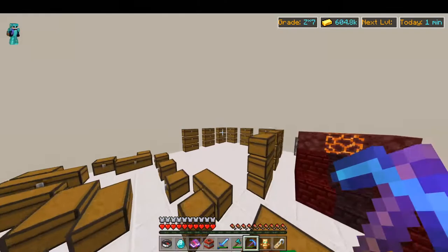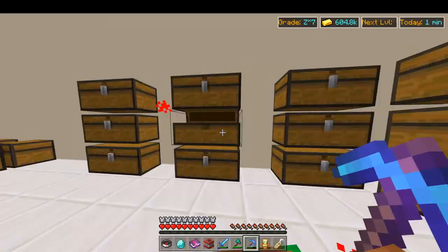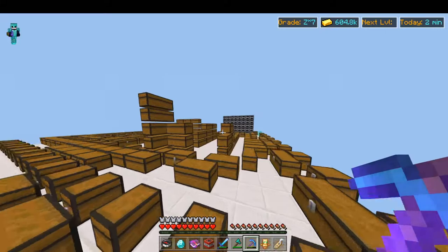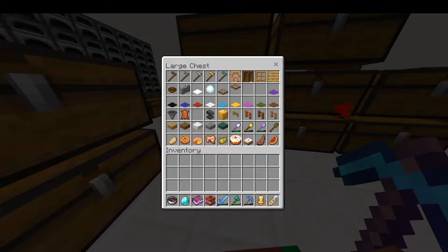We have some obsidian right here and we'll check out the rest of the obsidian — that's all of it. Now let's check into the main part of the video: this is the main rare item chest that I got, it's pretty amazing.